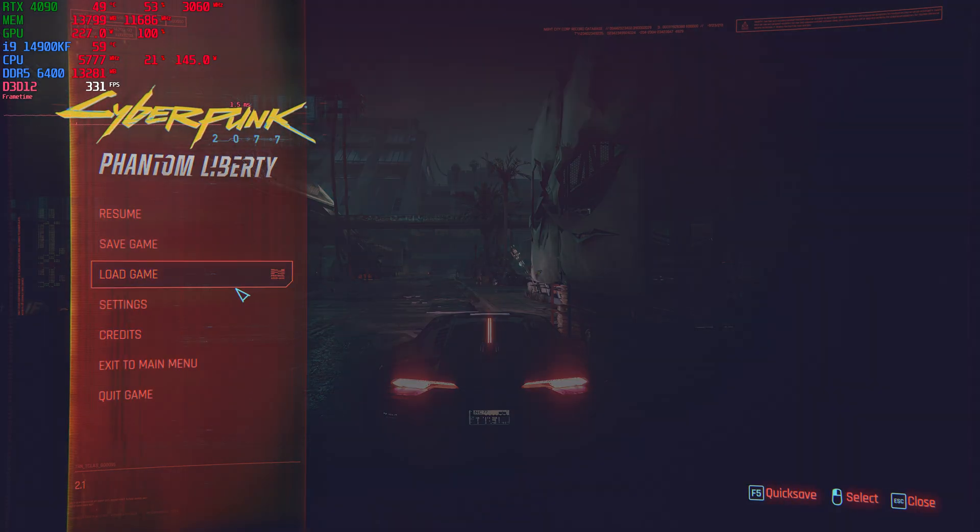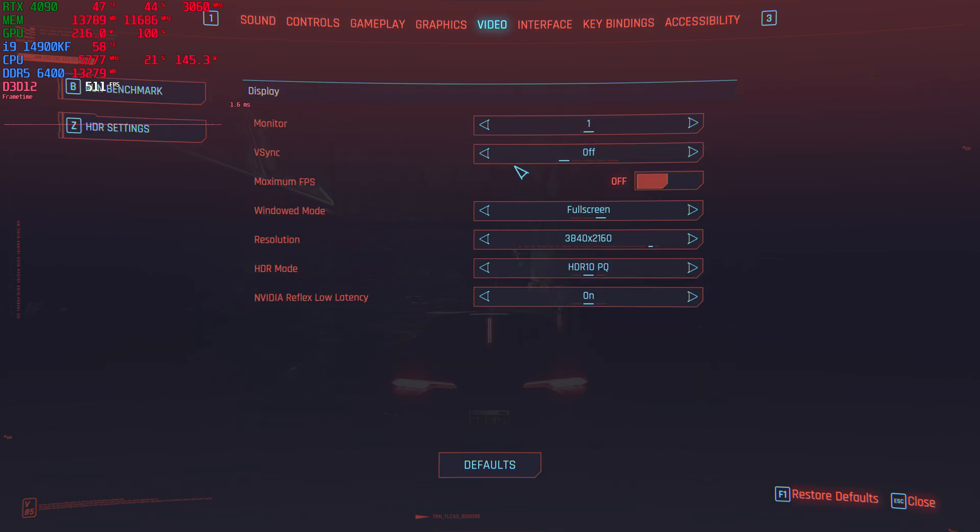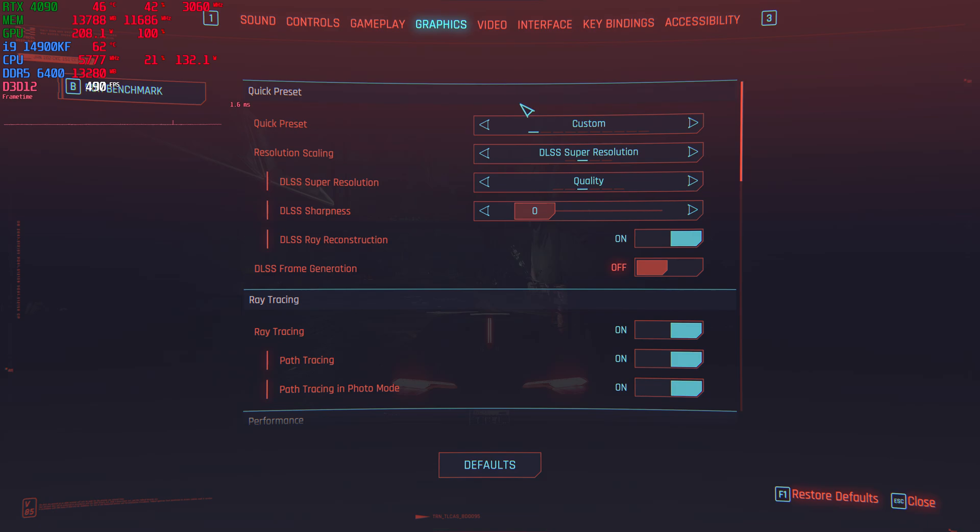So firstly, to go into the graphics settings, we are running an ASUS RTX 4090 with a 170 MHz core overclock and 1185 MHz memory overclock. We're at 3840 by 2160 on my 4K 144 Hz display. We are using HDR10, and we're currently using NVIDIA DLSS resolution set to quality mode. We are using DLSS ray reconstruction, which is now no longer in preview mode.